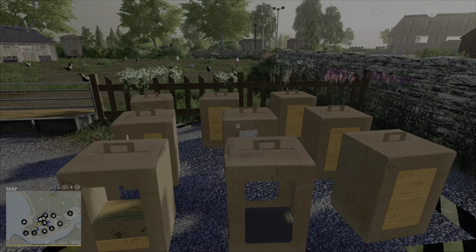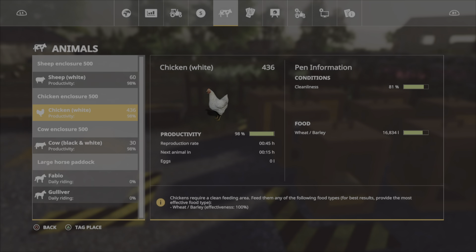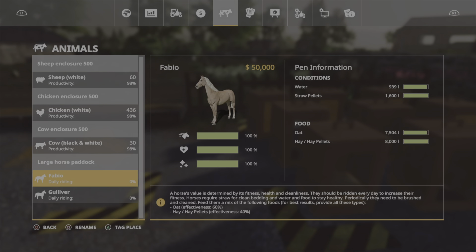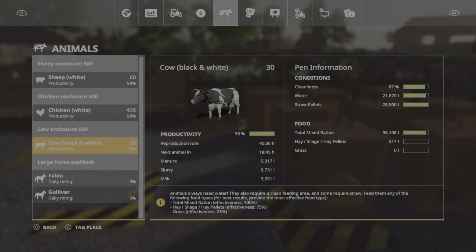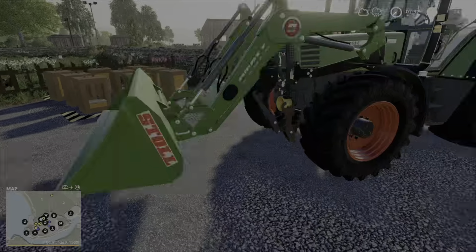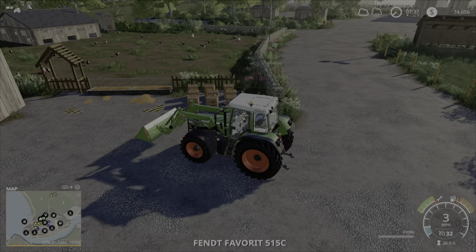Five of those nine filled. Chickens are at 436, they produce like crazy. Sheep are at 60 now, we started with 50. Cows will reproduce but obviously a lot slower unless you have a lot more. Alright, let's go ahead and clean some of this stuff up real fast.